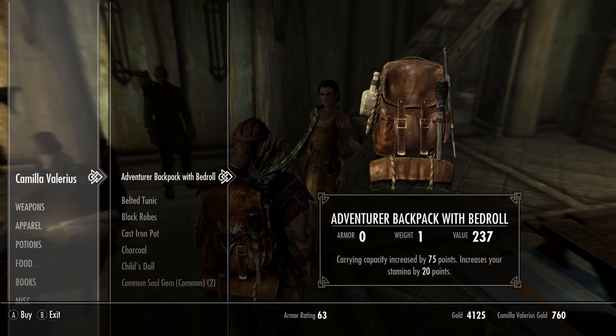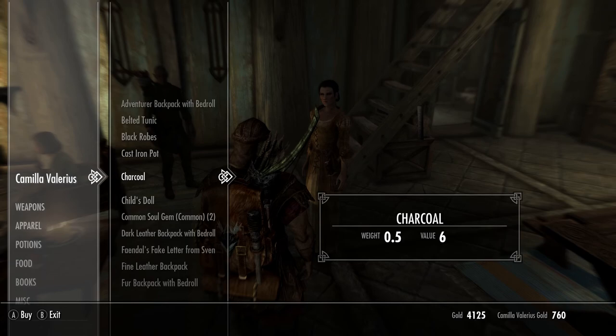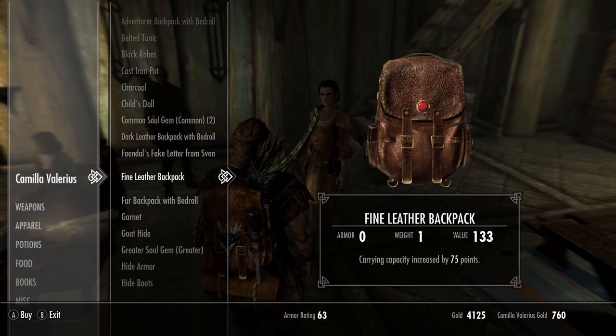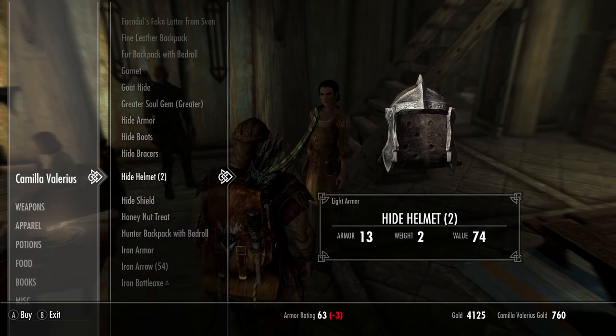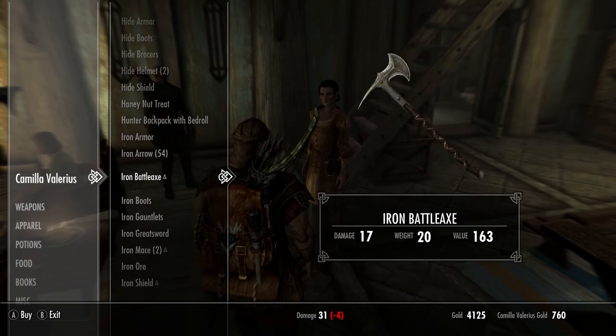What does she have for sale? Adventure backpack with bedroll — no thank you. Black robes, dark leather — this would look good with my outfit but my other one does more damage with a bow, so it's more practical. She has 760 gold so I could always sell her things too. I have a hunter backpack with bedroll that does 75 more carry weight and 10% more damage with bows — definitely worth it.